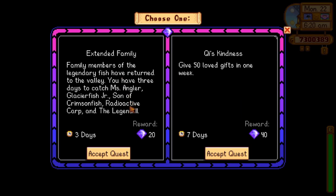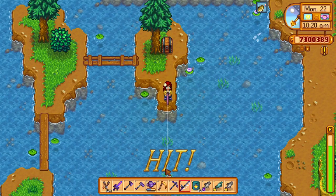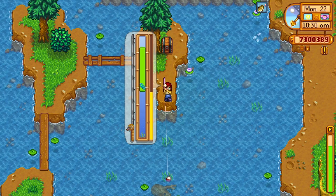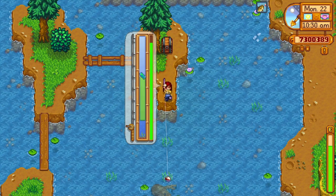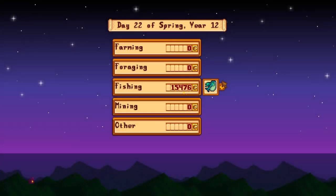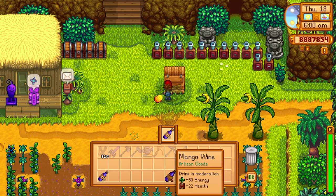Thanks to the 1.5 update, this problem is no more. There is a new special order request called Extended Family — when this quest is active, you can catch a different variation of each legendary fish again. As an added bonus, this quest is repeatable, so you could catch the legend, sell him for around 10,000 gold, then when you get the quest again, catch and sell him again. Since you can catch these legendary fish over and over, there is no real reason to keep them.